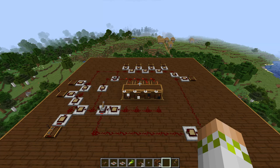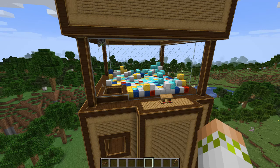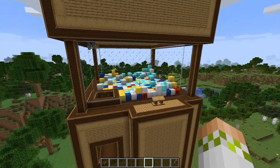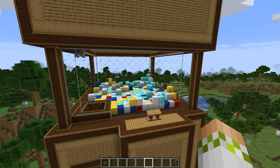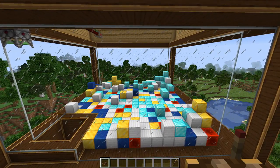I am going to put a schematic or a world download in the description if you want to mess around with it, but it's also a fun experiment to try and get the redstone to work yourself. It looks like everything should be good to go — I have loaded all of the wonderful prizes in there. We have a nice assortment of all different kinds of blocks, some iron, some gold. I definitely didn't overload it with diamonds to give me a better chance of getting something good. The top is covered up, which means it is time to take this on its maiden voyage — the final trial to see if I did in fact set up a working claw machine in Minecraft.